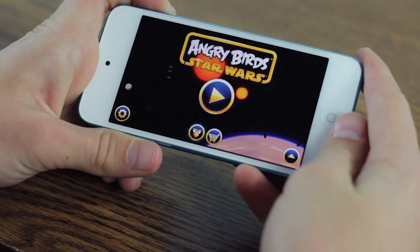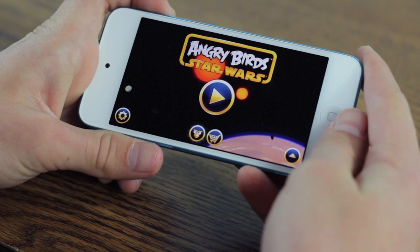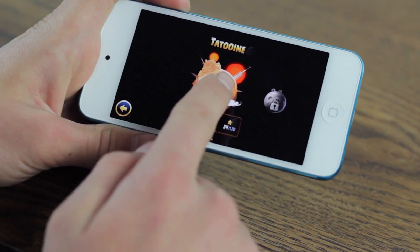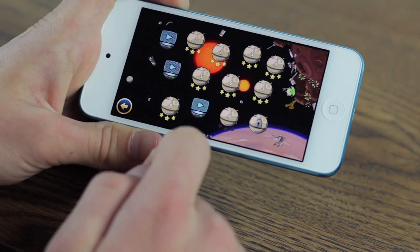When you open up the game, you'll see it's like all the other Angry Birds except this is the Star Wars edition, with stuff that looks like Star Wars. You get the play button, the settings button, and all that. When you click the play button, you get the different levels — this is the first level, and after that you get levels you have to unlock by playing and passing previous levels.